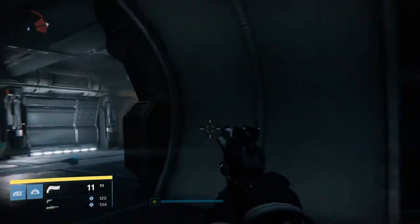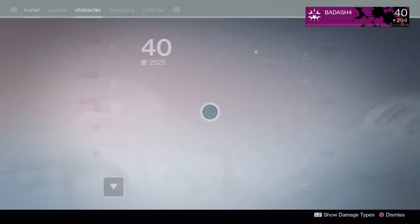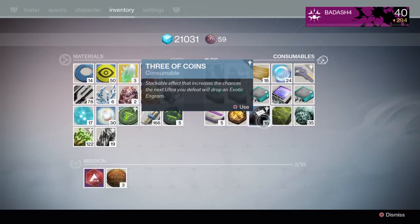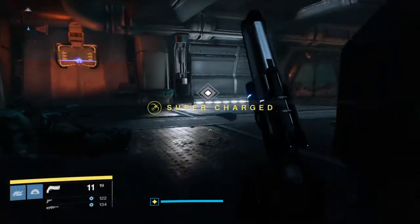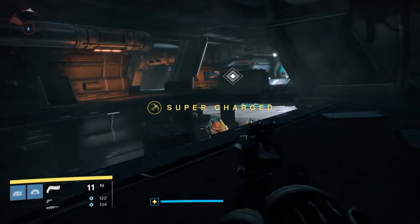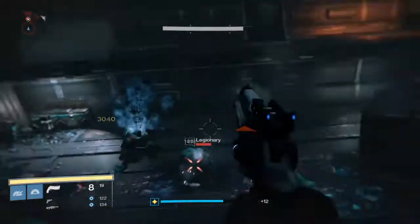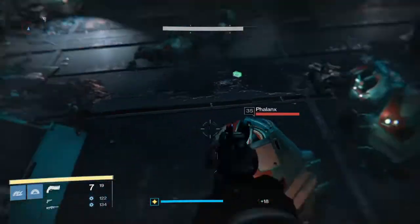Usually about right up here is where I like to pop my three coins — I only use one, because using more than one just seems like kind of a waste. But yeah, I'm going to pop it right there, and I'm just going to take my time working on these enemies. I'm using the Hawkman so I can basically one-shot most of the enemies.